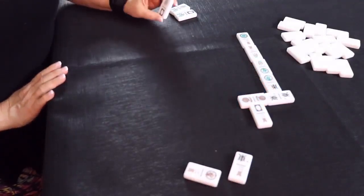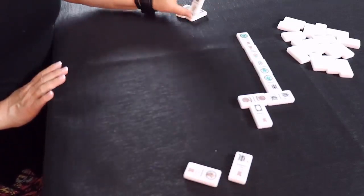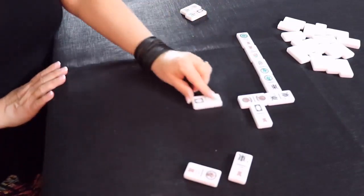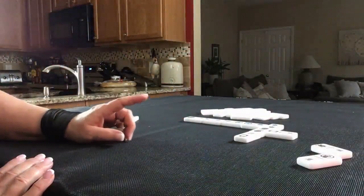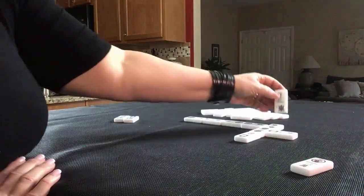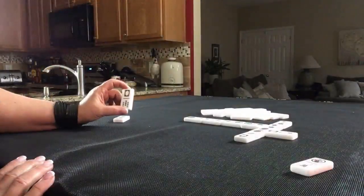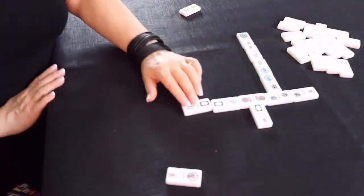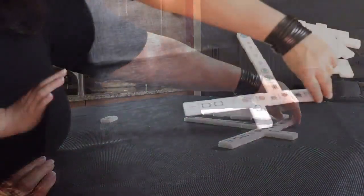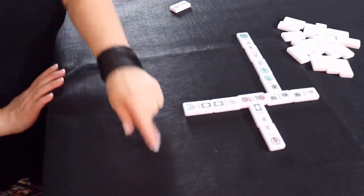This player has flowers, threes, white dragons — wow, they all kind of match. So let's do a flower off the joker. Now this player has an east, so let's have them play off the east, going up. This player has a white dragon, so let's play off the white dragon. And this player has a two crack — we can play off this one or this one. Let's go out this way. No more — they have no more, so they won that round.